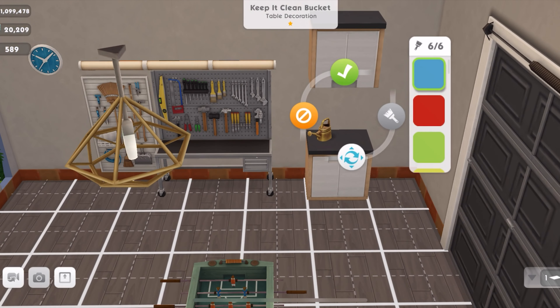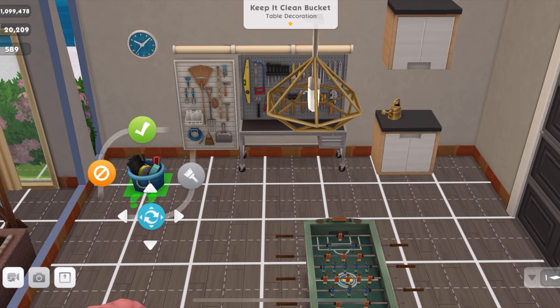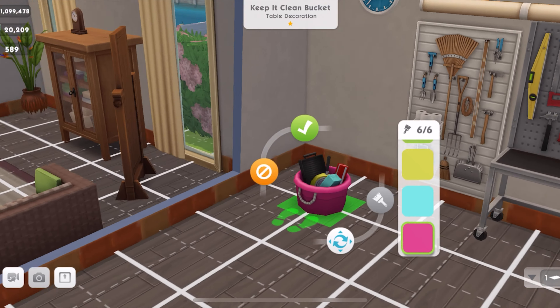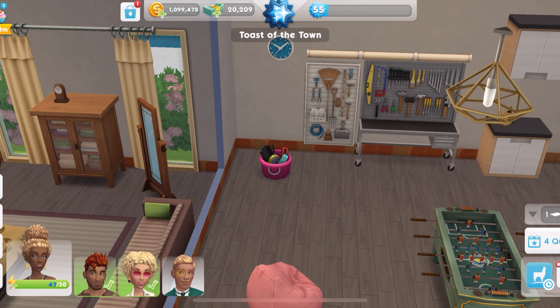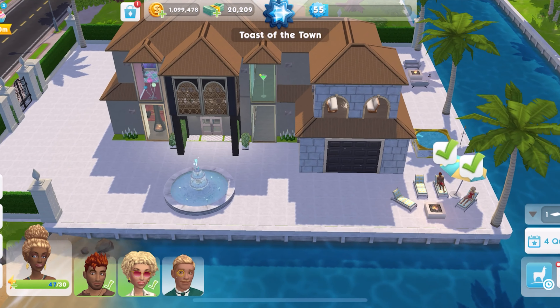Finally we have the keep it clean bucket — do any of you remember Charlie Bucket from Charlie and the Chocolate Factory? What color to choose? Do take note of the colors as I make my choice — that's the whole purpose of it. Voilà, we are done! My garage is ready — my dream garage — and the door does work for the exterior of the house.